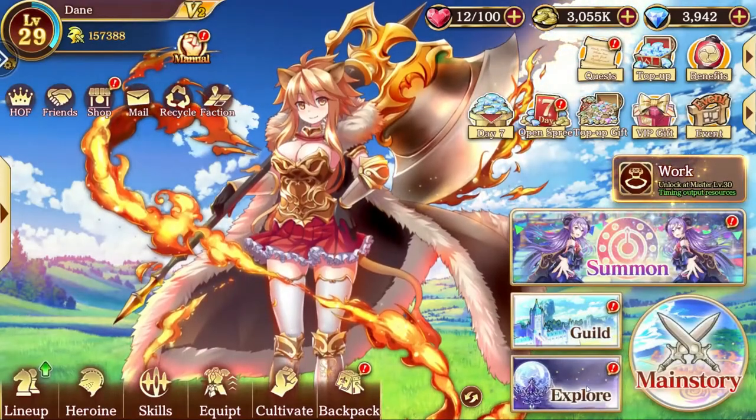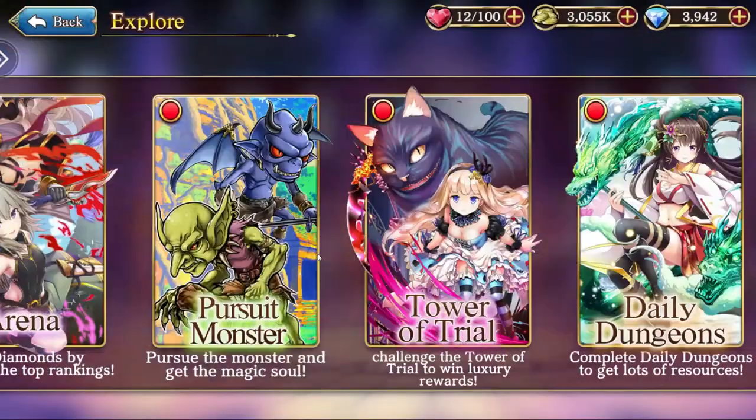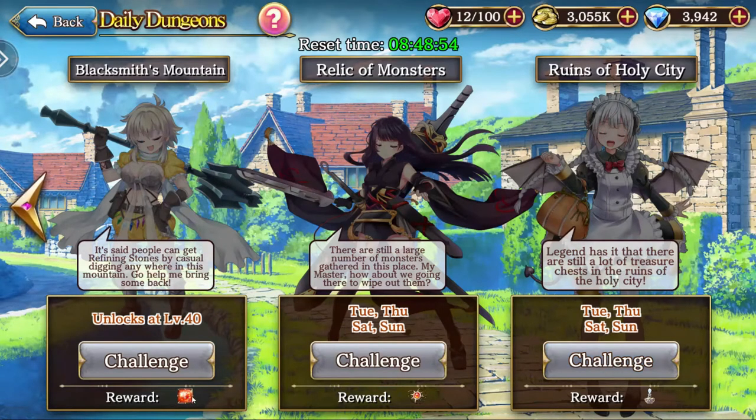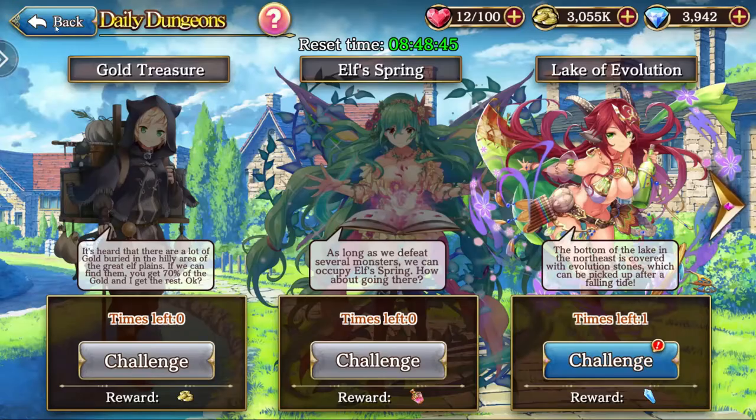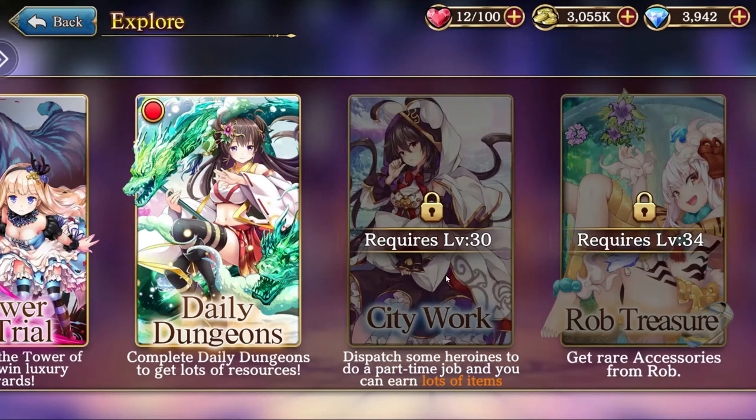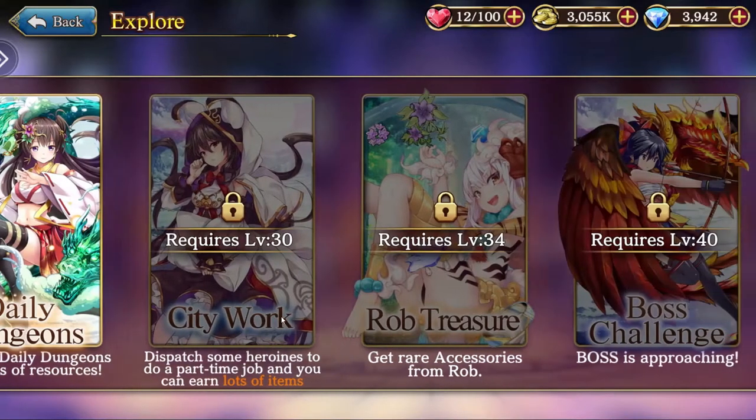There's more content beyond that. The daily dungeon: you only get one attempt per floor, and you get gold, XP, enhancement stones, and other currencies. They're level-locked but you can dive in, do a fight, and get your rewards. There's also city war, which I'll unlock at the next level — it's the dispatch mode where you dispatch your units to get passive income. That's where the idle feature is in itself: you just dispatch whoever you want, and over time they'll collect stuff for you, simple as that.